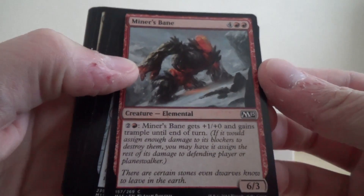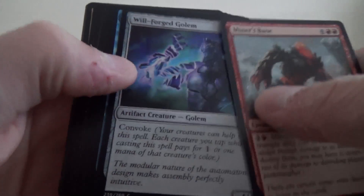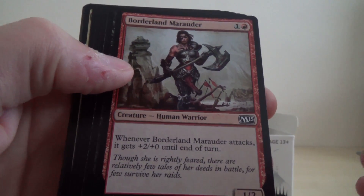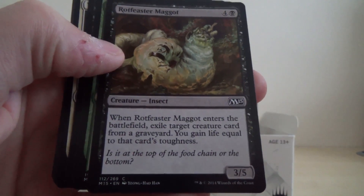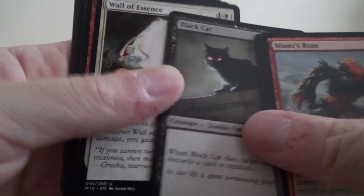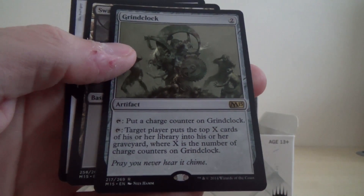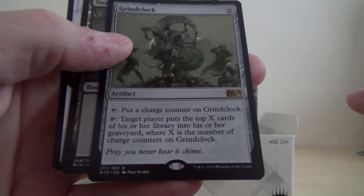Okay, we've got Miner's Bane, Will Forged Gone, Peel From Reality, Oricus Swiftclaw, Mind Sculpt, Borderland Marauder, Eternal Thirst, Rockfester Maggot, Satyr Wayfinder, Black Cat, Wall of Essence, Heat Ray, Acoustic Tile, and our rare is Grind Clock Artifact. Quite a nice little one.